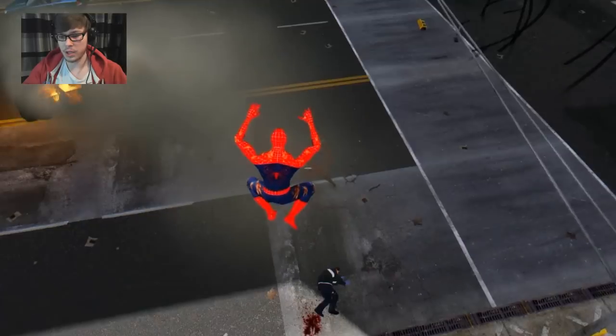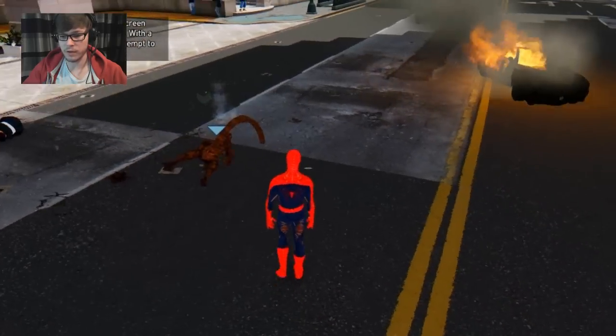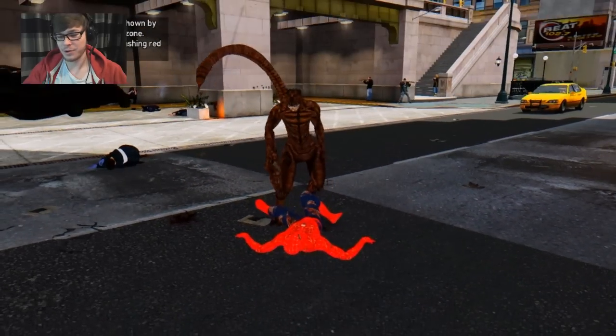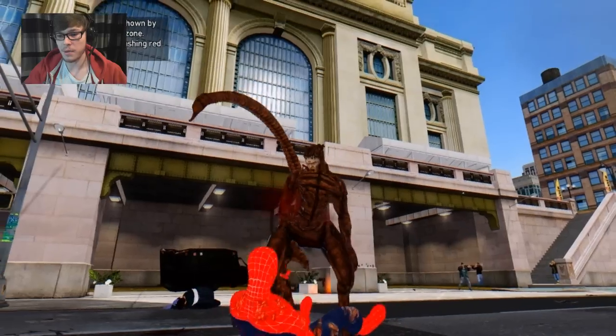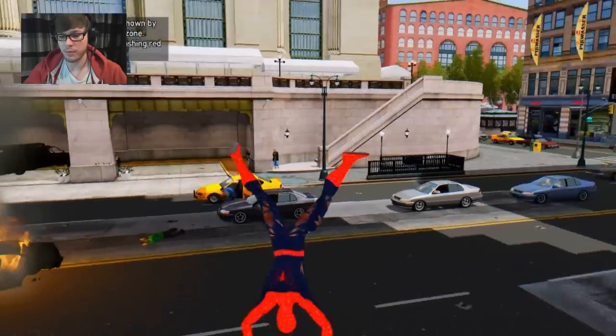Hey, hey, Scorpion! How's it going? Oh! Did he just fall over? Are you okay, buddy? Did you slip? Did you slip on a banana? I know how you Scorpions are. Look at him — he looks so creepy. He looks like some kind of alien, just coming from out of space or something.